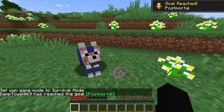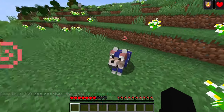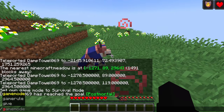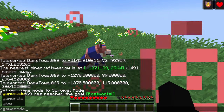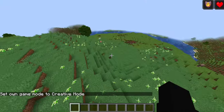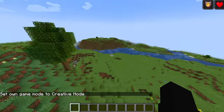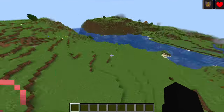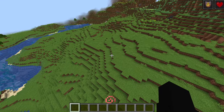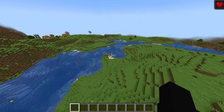After that killer snapshot last week in 24w09a with the new and improved wolf armor, Mojang is back at it again. Today we are covering Snapshot 24w10a, which has new features for the upcoming 1.20.5 update, aka the armadillo update. Last week was about the wolf armor — that was all the hype — but this week we're on to bigger and better. We have wolf variants.